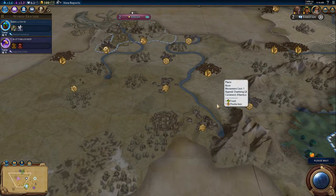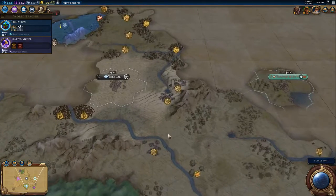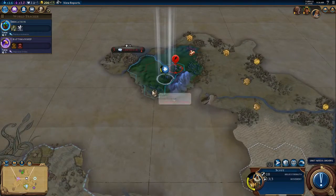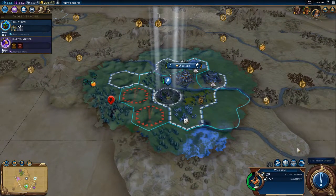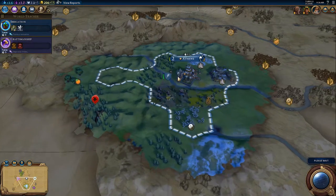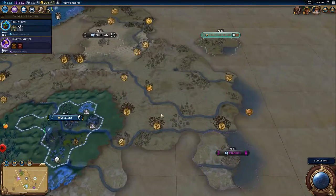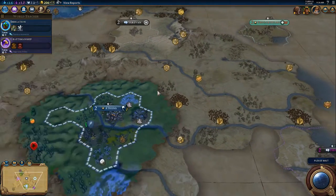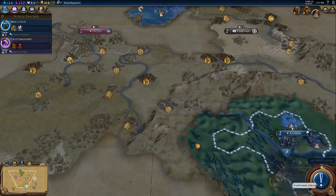We were going to settle around here, I think. Maybe settle for the silver, but that's a bit close to Montezuma. Let's fortify until healed. Civics are going to advance quickly. I'm not quite sure where I should put my second city — my second city should be somewhere that unfortunately won't have too many adjacencies near Montezuma.